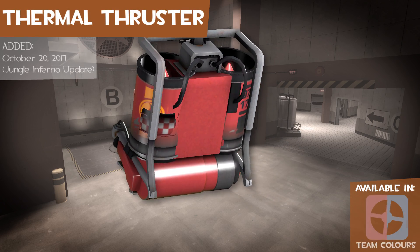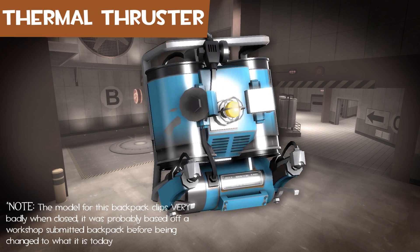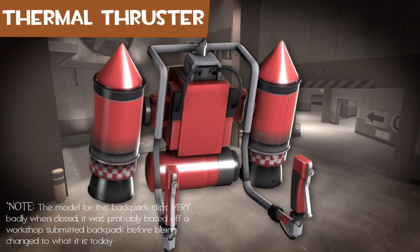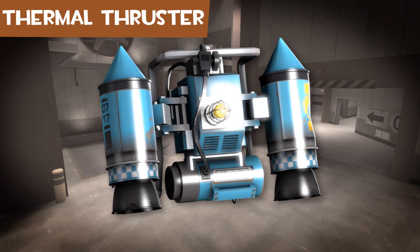The Thermal Thruster is a jetpack that allows the Pyro to have two charges of flight time, allowing for greater mobility. Jetpacks have existed since the 50s and 60s, but they really only have become practical recently.